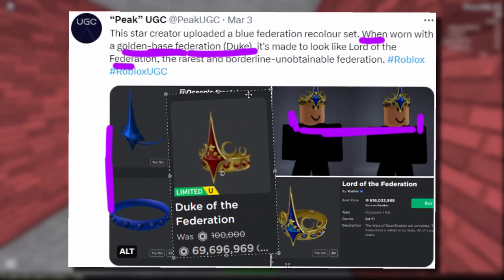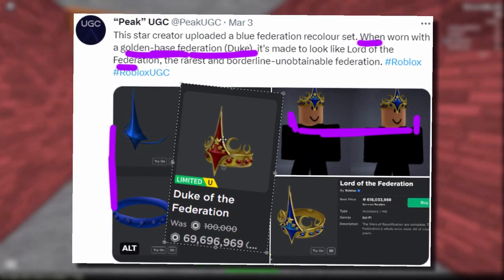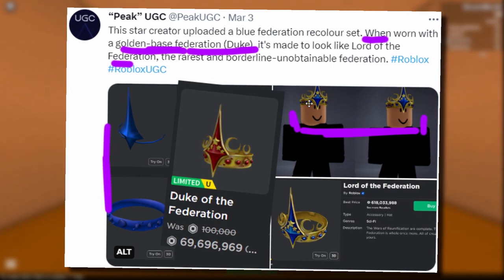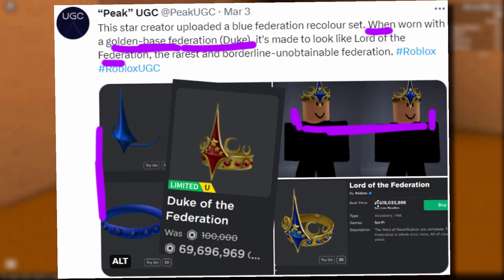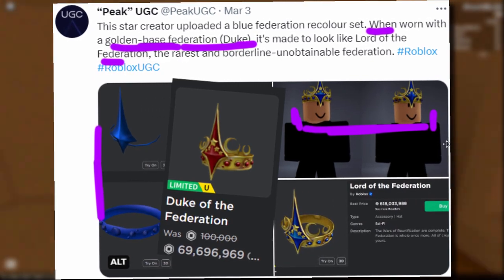Here's a picture of the Duke. What they're trying to do is turn the red one blue, I guess because the blue one is a lot more expensive. This one's 69 million, still very expensive, but this one's over 600 million. So yeah, that's kind of smart. They might have to delete these though.